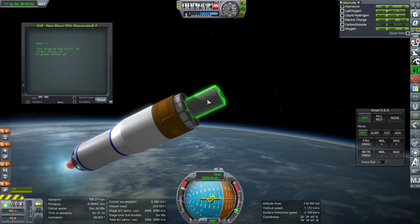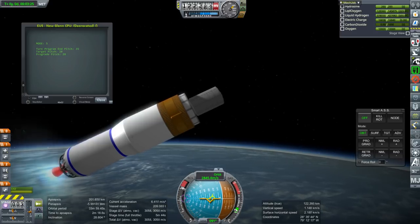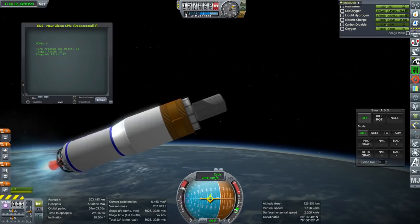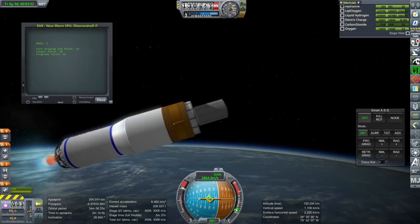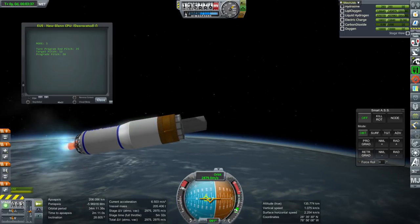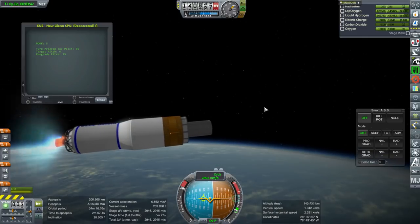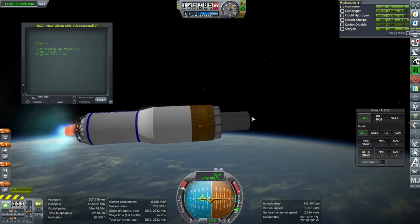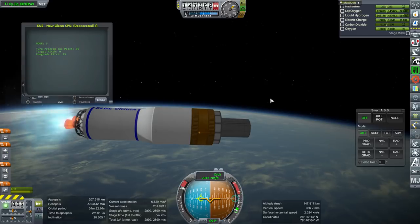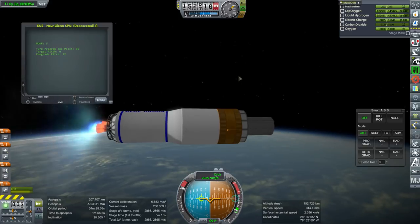Separation of the fairings reveals the little module up there. The reason I decided to put a Destiny module here is for the Deep Space Gateway — or Deep Space Habitat, Lunar Orbital Platform Gateway, whatever they want to call it. The idea is a cryogenic stage plus a habitat module, then an MPLM logistics module with food mainly, then the Orion spacecraft, orbiting the moon for some reason. They would launch that on SLS.